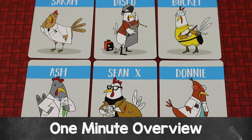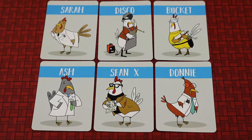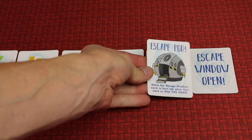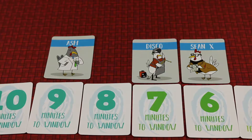Chicken Time Warp is a hilarious elimination-style card game for three to six players where you'll be one of these scientist chickens. You'll be tactically playing cards trying to stay alive all the way until the escape window opens and play the escape pod to win. You can also win if all the other scientist chickens have been eliminated and you're the last one standing.